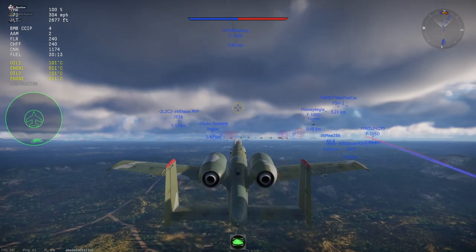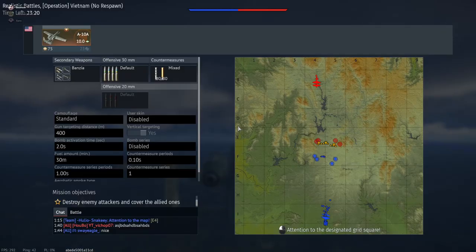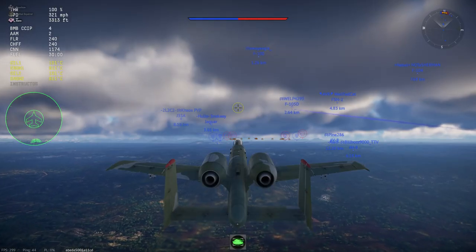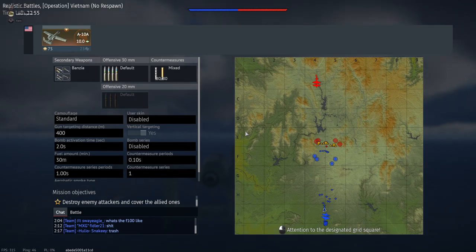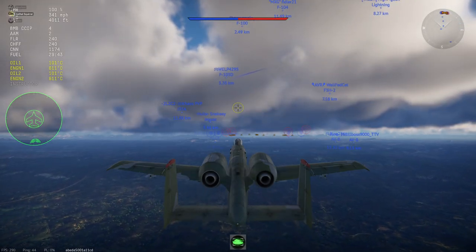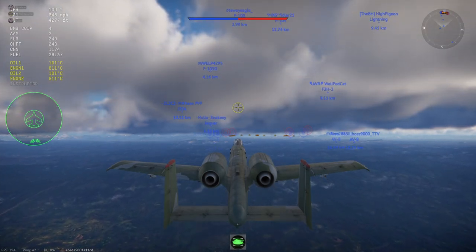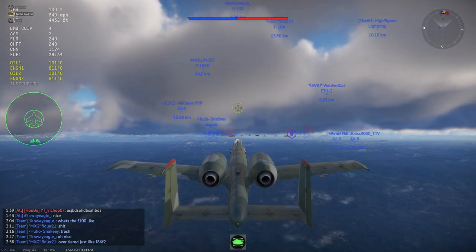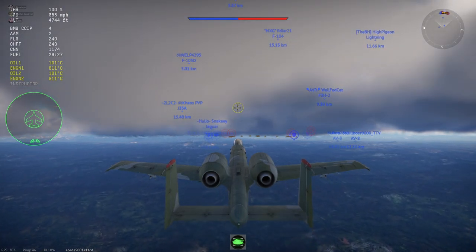Another huge con is that with the most recent update adding big maps, I've actually mostly stopped playing air RB with the A10. It's so hard to do much on these huge maps — I get it for afterburner jets, but in the A10 it is more than a struggle to even reach the battlefield, let alone bomb or ground pound. If your whole team goes out and dies, you're still just getting to your bases with two AIM-9Ls, and now that it's 16v16 you've got eight opponents versus just you. So I'd be really mindful of those big maps — they've definitely drawn me away from playing the A10 in air.